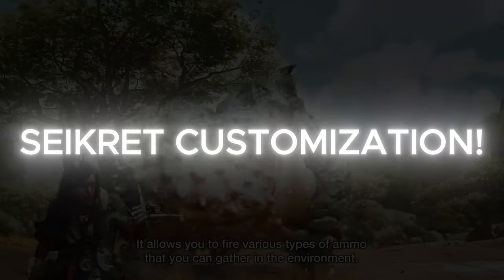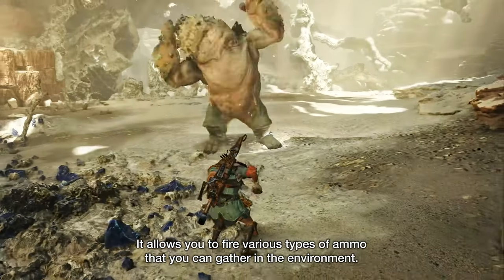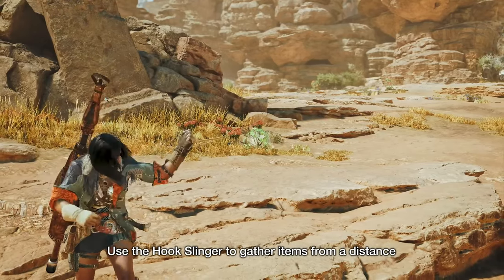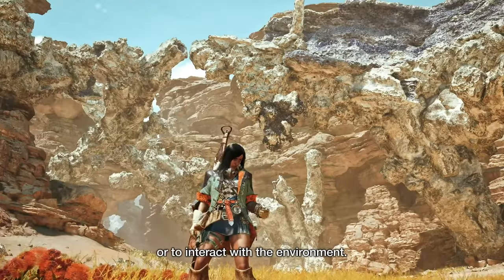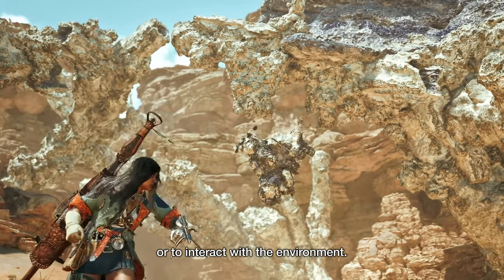Another cool feature is customization. Capcom has confirmed you can change your Seikret's colors and feather colors to stand out in the field. Personally, I'm hoping you can do more than just change feathers — I'd like to change the saddle, the gear, and the equipment, just like we did with the Palicos and Palamutes in previous games.